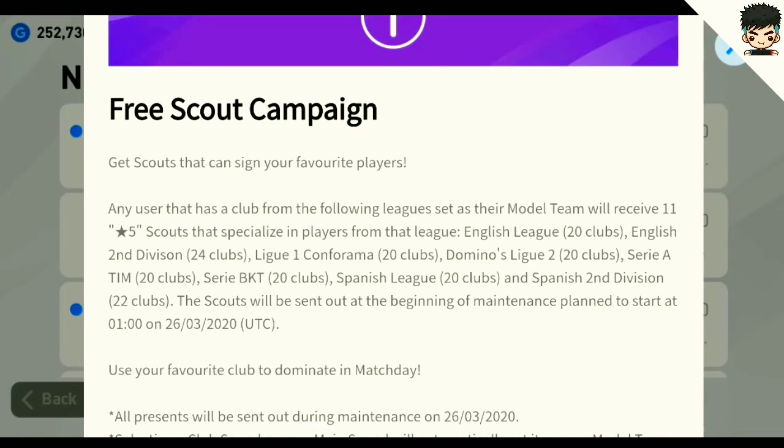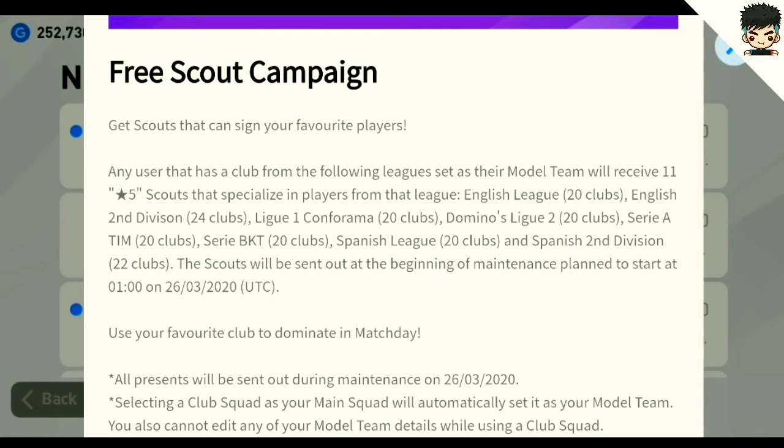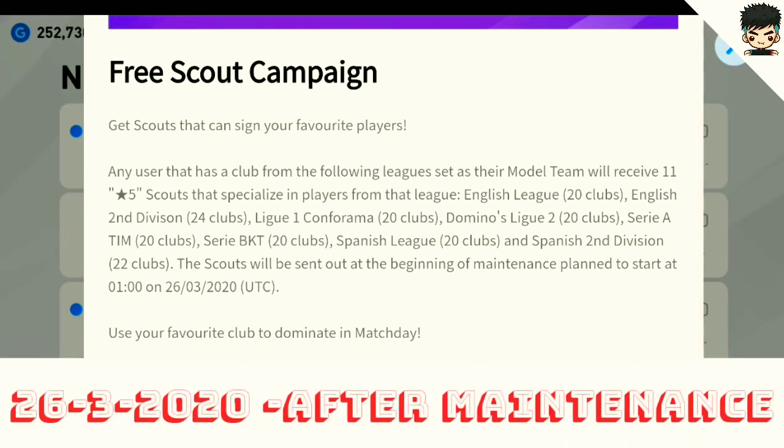For example, if you choose your team as Barcelona, you will get scouts from Barcelona. If you choose PSG, you will get scouts on PSG players. That's how this works. You will receive this scout combination on March 26, 2020, after the maintenance.